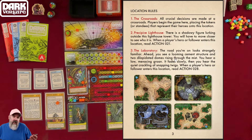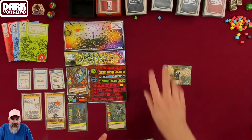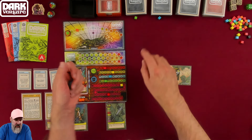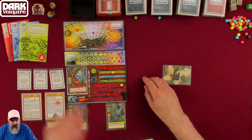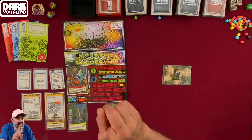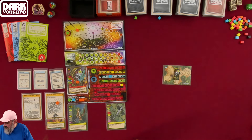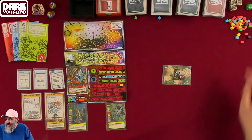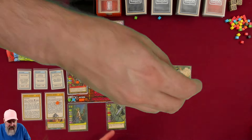The crossroads — all crucial decisions are made at a crossroads. Players begin the game here, placing tokens representing their heroes onto this location. Location cards and character cards can each be played one for free each round — I'm using markers to remind me. We get three actions per round plus one of each for free. We got a 3 plus 5 is 8 — barely made the search check.